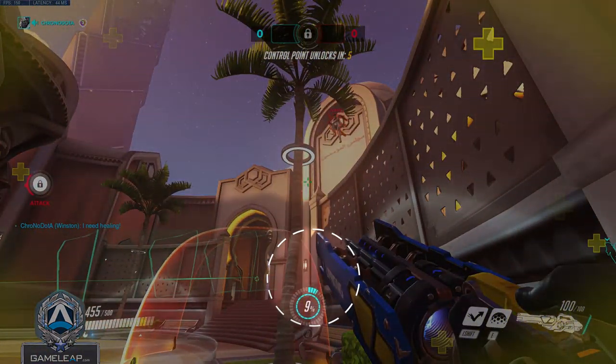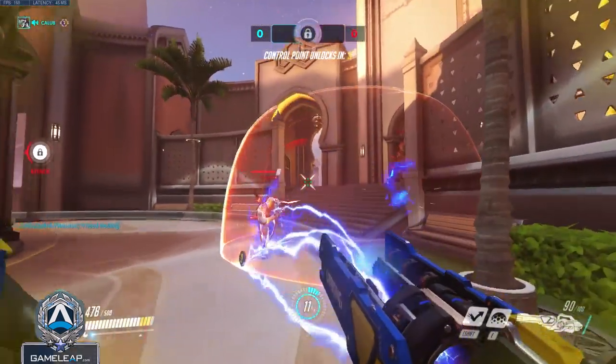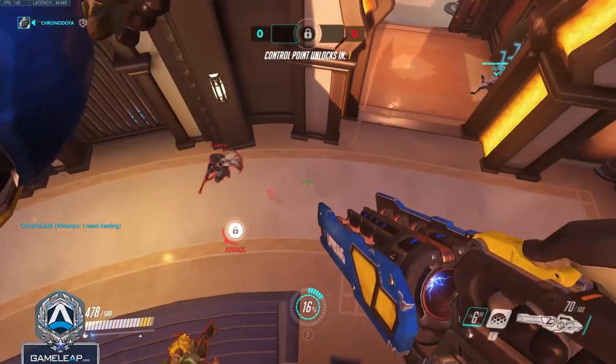We see that Ana is playing close in main, so I immediately call for a dive. When you're diving, you want to go for the squishy targets. If they happen to be very far forward, like Ana in this case, then don't hesitate to pull the trigger. So here we set up the dive.